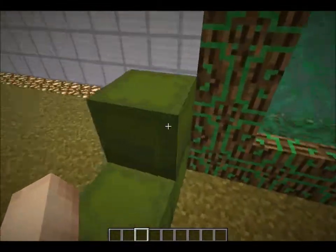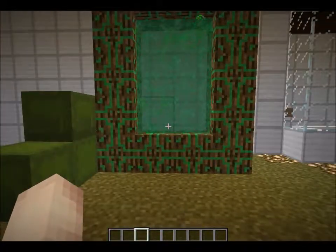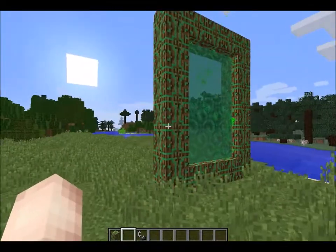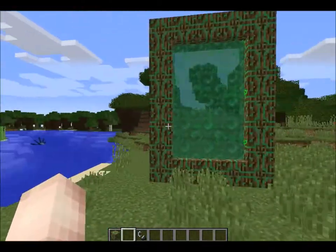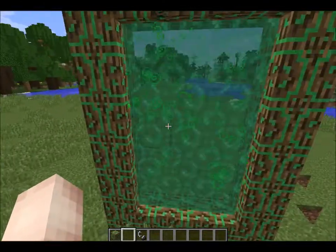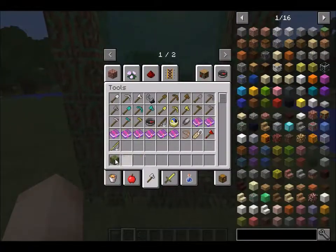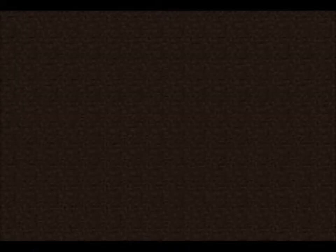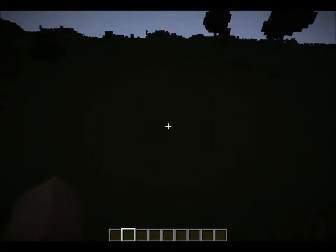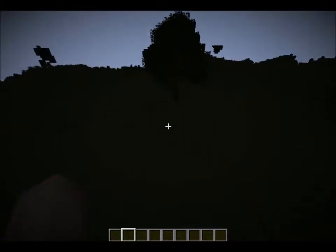I'm going to now show you guys what the hunting dimension would look like if you didn't have mob spawning off. This is also another showing of the portal — it shows that you can make it at any size if you want to use it for some sort of cool-looking portal thing, like with the nether portals. So let me just show you guys what the dimension looks like when mob spawning is on. As you can see, mobs spawn very often.